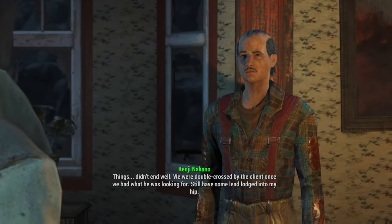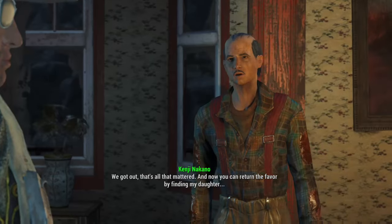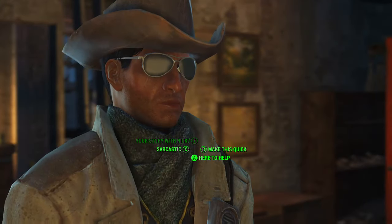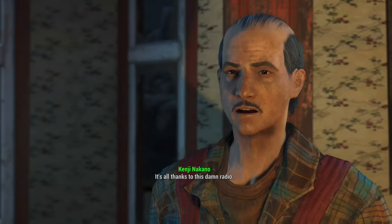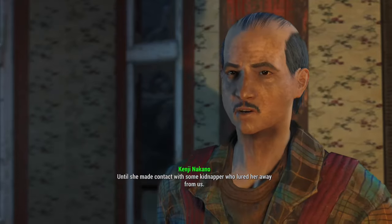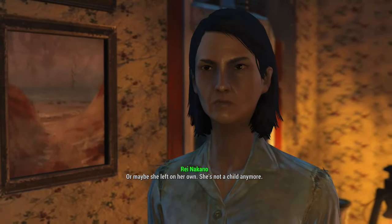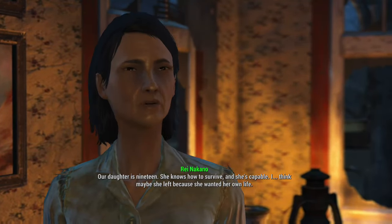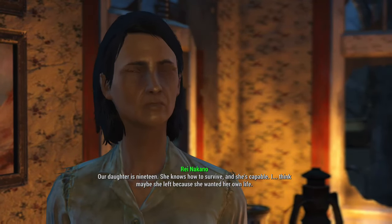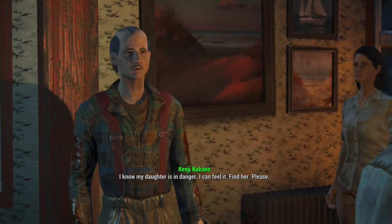Things didn't end well - they were double-crossed by the client once they had what he was looking for. He still has some lead lodged in him. They got out and that's all that mattered. Now you can return the favor by finding his daughter. It's all thanks to this damn radio - his daughter Kasumi likes to fix things. Their daughter is 19, she knows how to survive and she's capable. She would have told them where she was going.